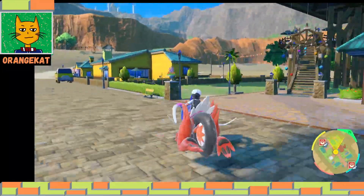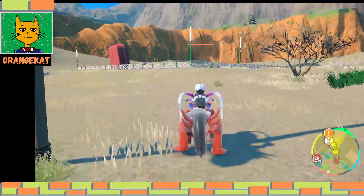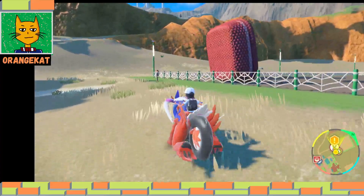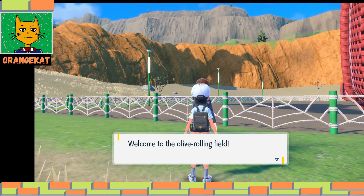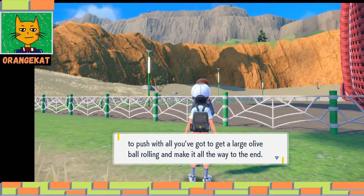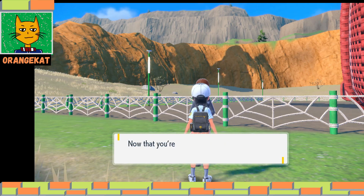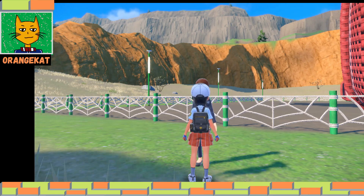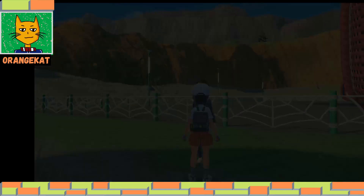We already saw it - it's just outside the city, the place that looks like a football field with two red goal posts and a giant olive shaped ball. Welcome to the olive rolling field! This gym test is all about stamina - you need to push a large olive ball rolling all the way to the end, get it over various obstacles, and push it into the goal to clear the course.